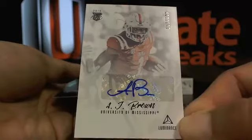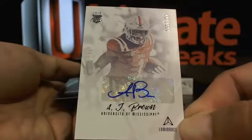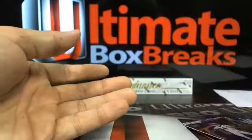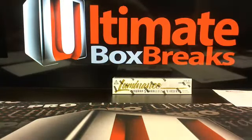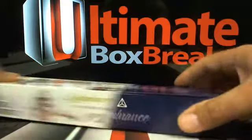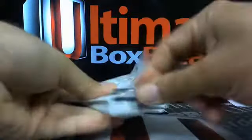Out of all the rookies we could pull, A.J. Brown is one of those guys people will be pleased with — going over the Titans, that's Eagles SB 52. I think I mentioned this the last time I was on breaks with Brian: A.J. Brown was definitely in the top five rookies expected to make an immediate fantasy football impact. Some guys you just don't know, especially getting them this early before the season.